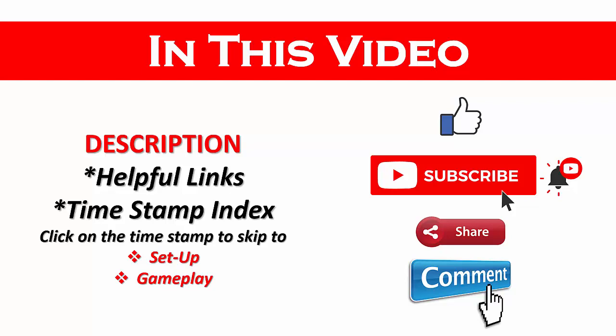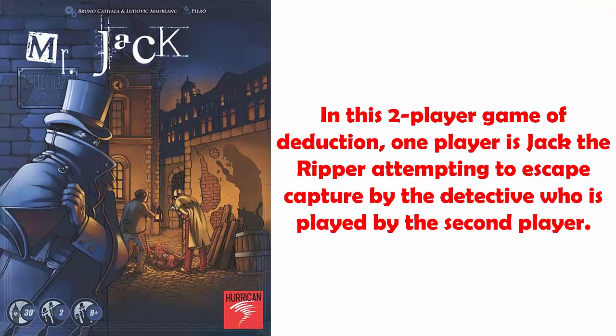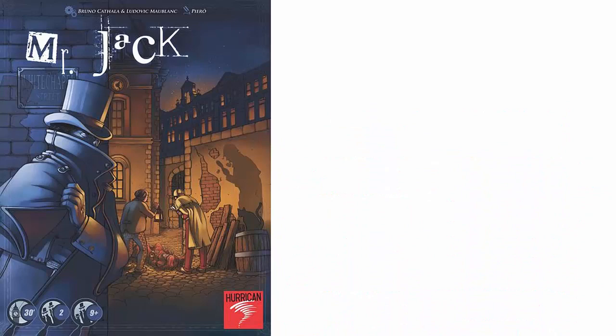Mr. Jack's most recently revised edition was published by Hurricane in 2006 and has two designers. In this two-player game of deduction, one player is Jack the Ripper attempting to escape capture by the detective, who is played by the second player. An app is not required. The game is recommended for ages 9 and up, with a low difficulty level, and each game takes about 30 minutes to play.